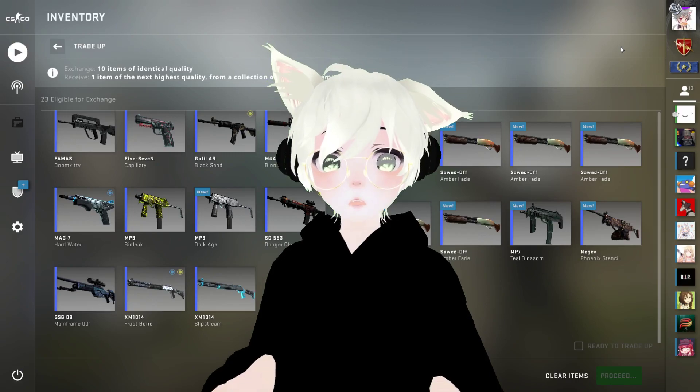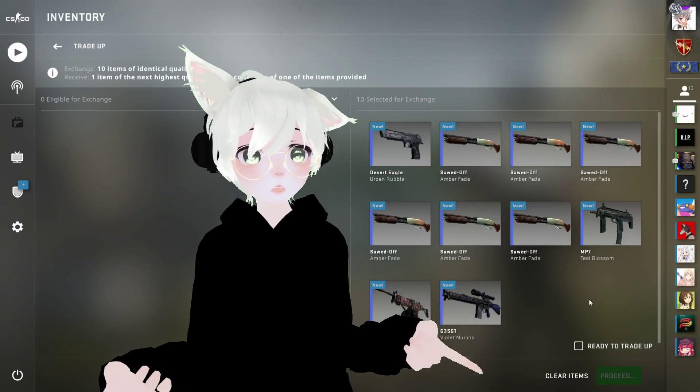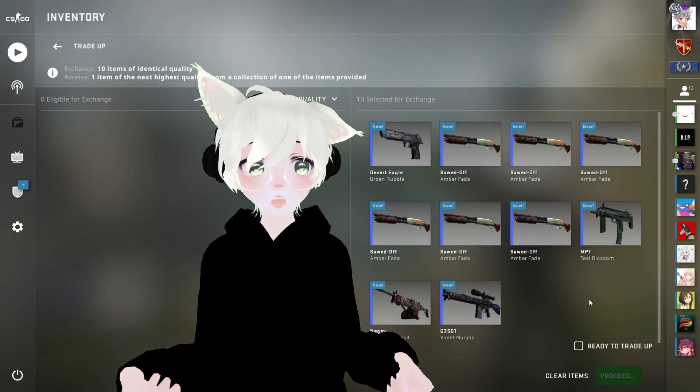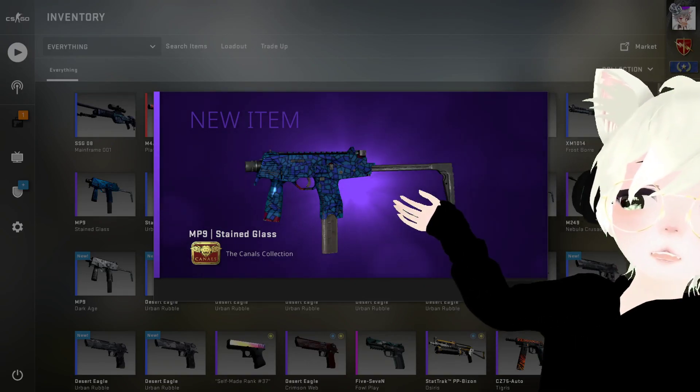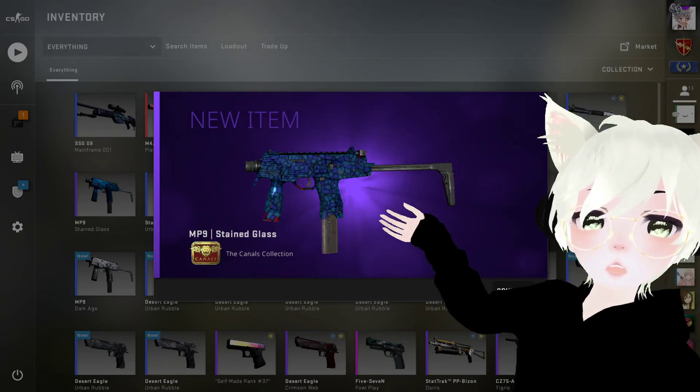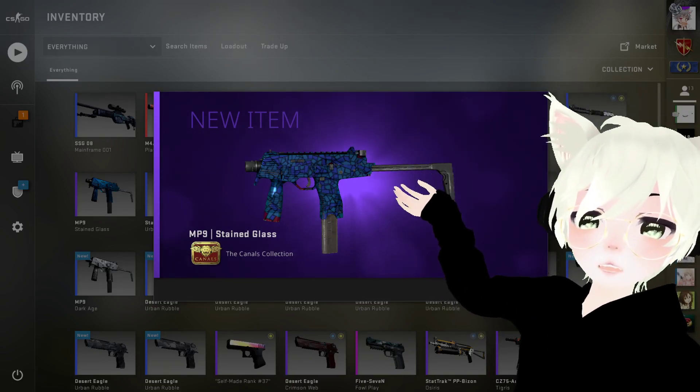And now let's see what I can get. The good thing is, now that I'm in VR, I can just punch the trade-up button. Let's go! Okay, as you can see I got a candles collection skin. I had a 56% chance to hit something good, and I got something — I got the candles collection skin.